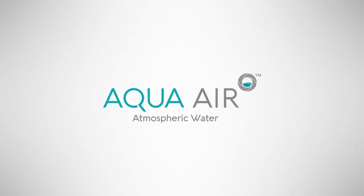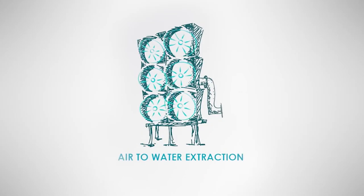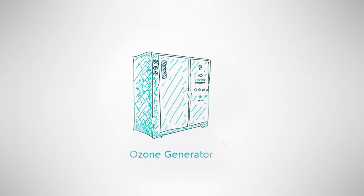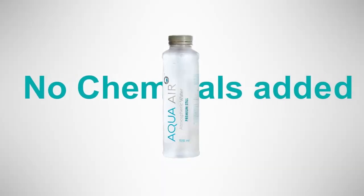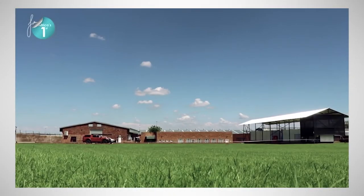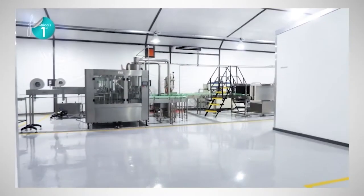AQUA-Air's atmospheric water generating technology extracts humidity from the air, which is condensed, filtered and then processed through an additional multi-step filtration sterilization system, thus producing purified water with no chemicals added. AQUA-Air has commissioned the construction of a water plant which will produce atmospheric water on a large scale in South Africa — the first of its kind in Africa.